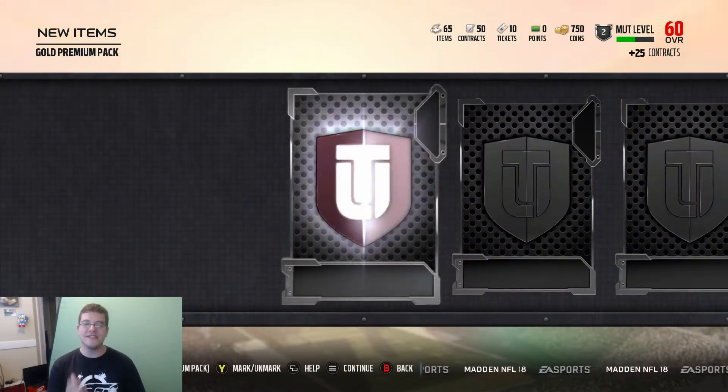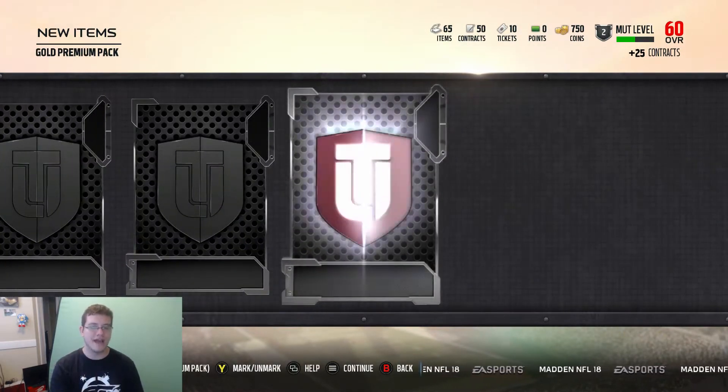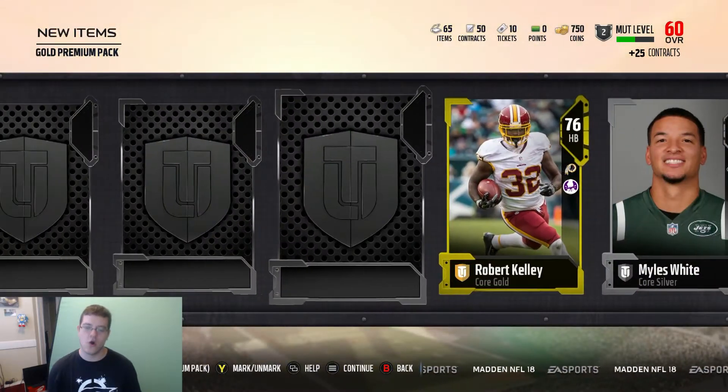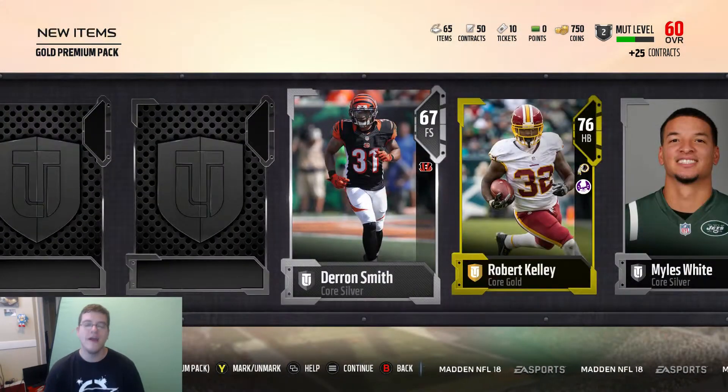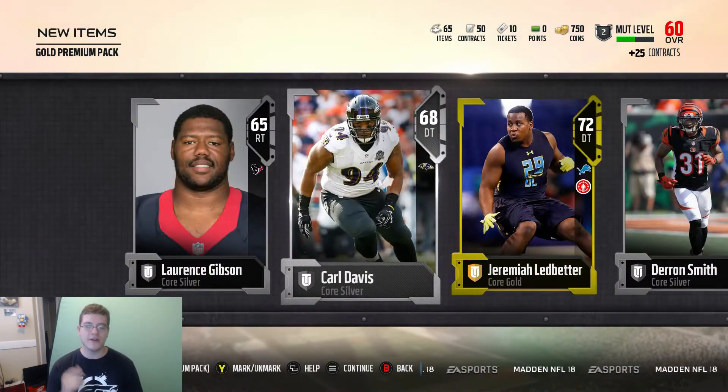So it looks like we get three gold players in each pack. Let's move on to the next one. I really don't want to stop because the gold flash looks like an elite flash from this past year, so it's kind of throwing me off. We get a Miles White — this is a gold. We get a Robert Kelly, 76 overall, a Darren Smith, 67 free safety, a Jeremiah Ledbetter, and a Carl Davis.